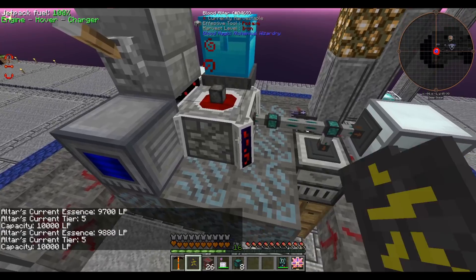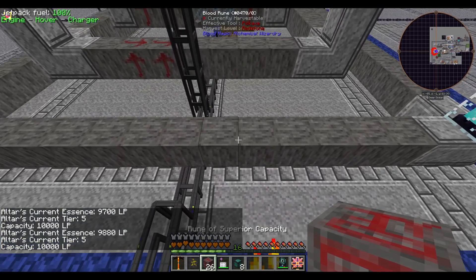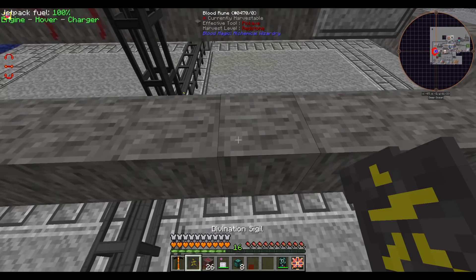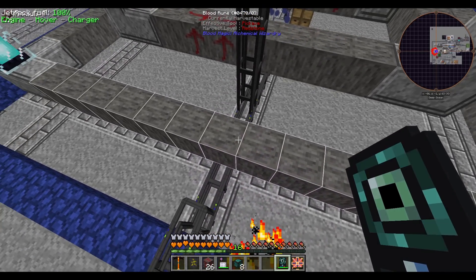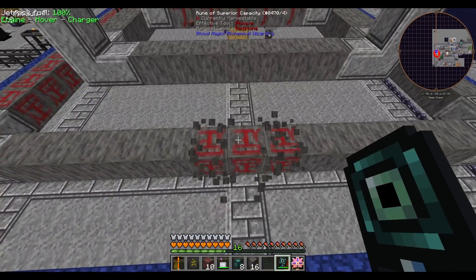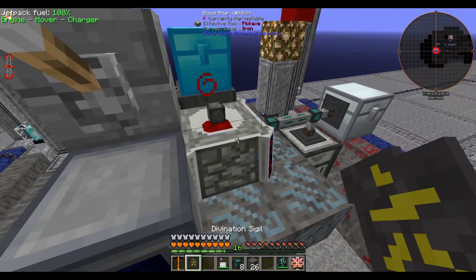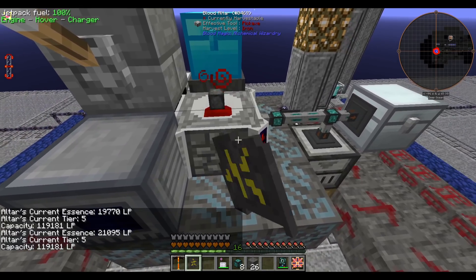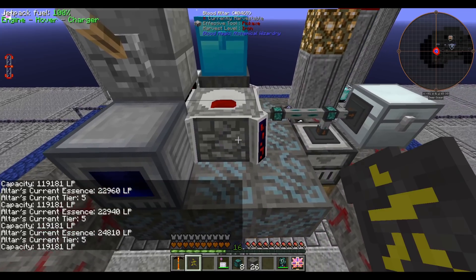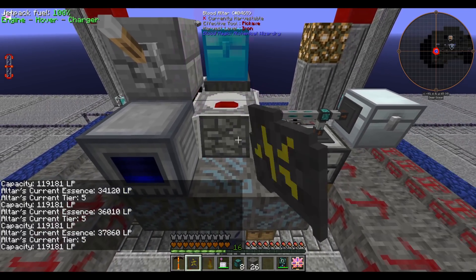I'm curious how much capacity increases. Right now our capacity is 10,000. I'll swap out an entire side using the exchanger — perfect. Our new capacity is 120,000! Now we could actually craft the archmage blood orb without having to sacrifice our own blood, because the altar holds enough LP to do the entire craft in one go.